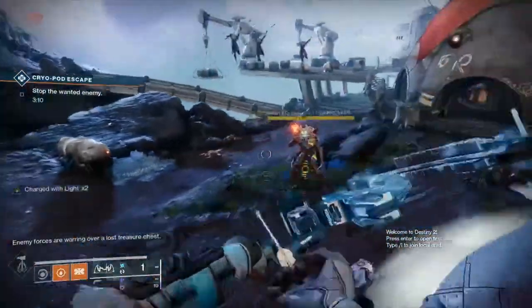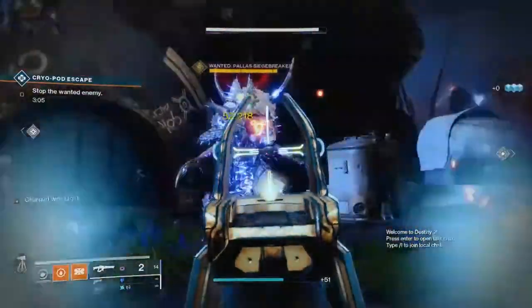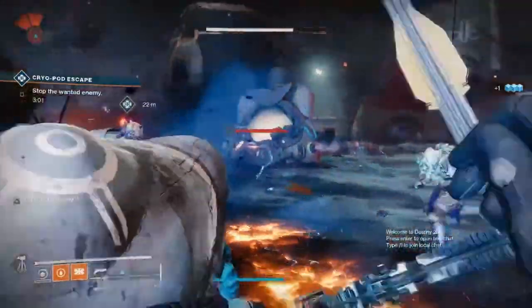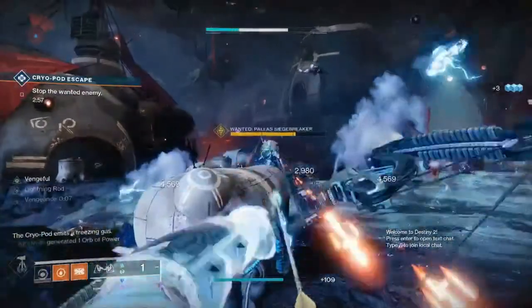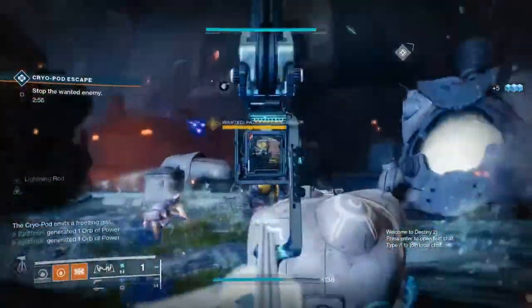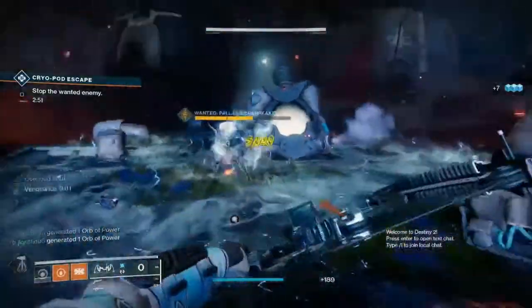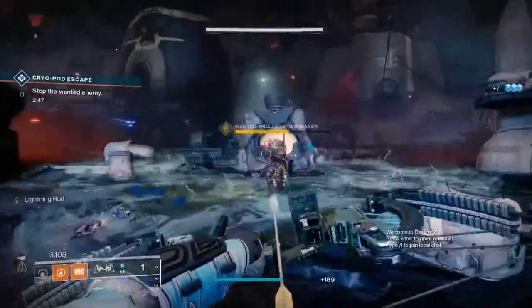Now you have Trinity Ghoul and you want to find its catalyst. The catalyst can drop from any playlist activity and you don't have to have Trinity Ghoul equipped for it to drop. Once you have the catalyst you will have to defeat enemies with this bow to complete the quest — it works out to about 400 enemies in PvE or 100 Guardians in PvP if you want to go that route. This seems like a lot but it is well worth the effort for one of the best bows in the game.